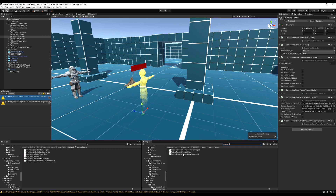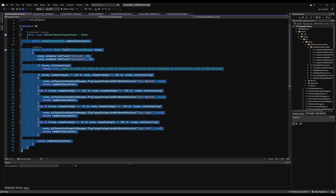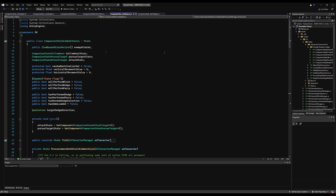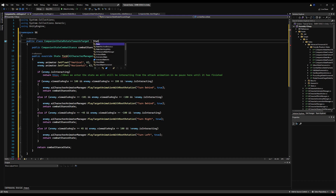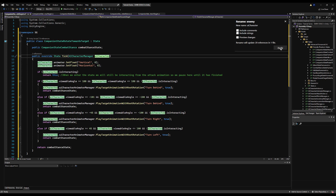Copy everything within the brackets, leave the namespace and class, then paste it in. The only thing you change is the combat stance state variable type — paste it over the old variable type right here. I was getting an error because I wasn't deriving from State — that's fixed now. Rename 'enemy' to 'aiCharacter' and we should be good.